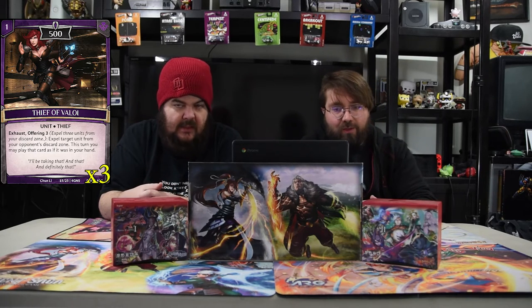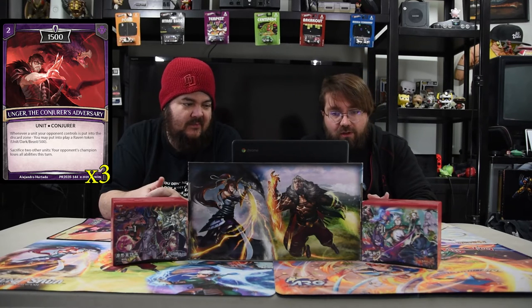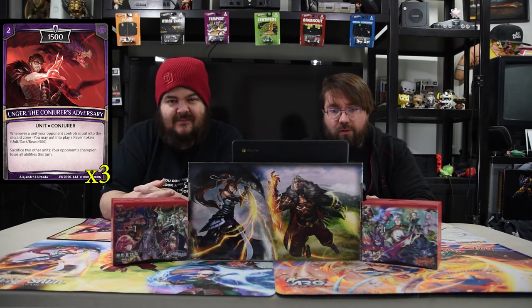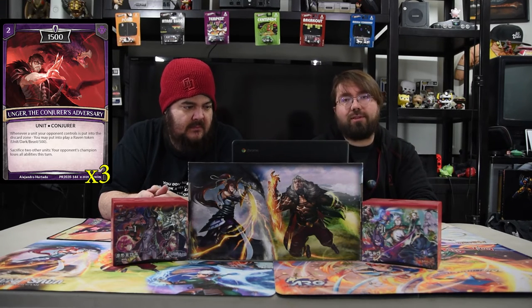Next is Anger, the Conjurer's Adversary — a two-drop 1500 Conjurer. Whenever a unit your opponent controls is put into the discard zone, you may put it into a Raven token with just 500. It can scout towers, and you sacrifice two other units so your opponent's champion loses all abilities this turn. So when you kill their dudes, you get little ravens.